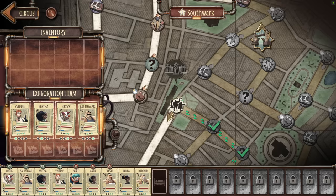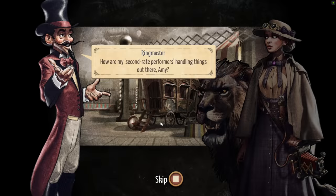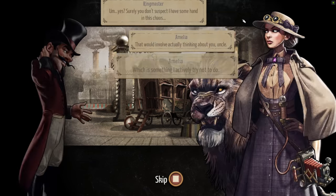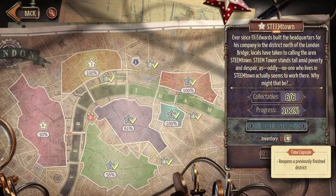Worth mentioning mostly because some circus shows take more than one day and will occupy your performers for more than one day. The districts themselves have some interesting things going on — you can run into mini events, the story advances a lot as you move through districts, and there are also other events that lead to mini games giving extra rewards. You can also reset the districts after you go through them. Once you get your crafting tent up to a certain level, you can start crafting what are called time capsules, which allow you to reset a district and take a different path without redoing anything you've already done.